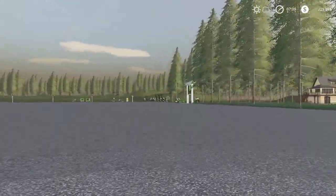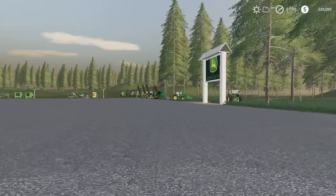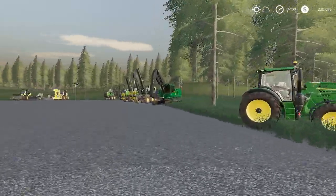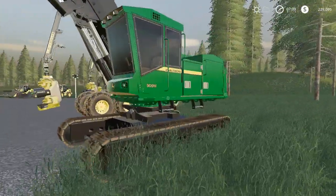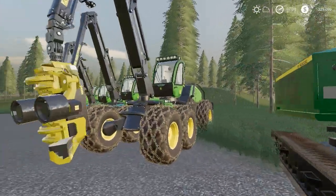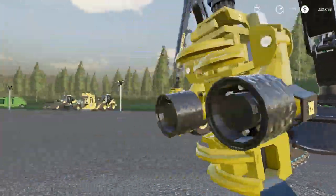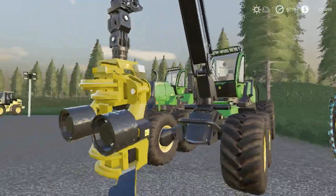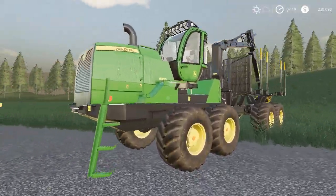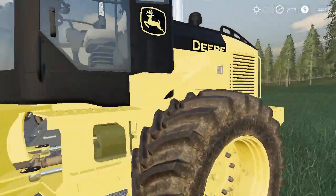Let's run over here and look at the forestry equipment. Master, did I do a walkthrough on the forestry equipment? We got the FDR John Deere, we got the in-game logging John Deere mod set — you can get it on the in-game mod hub. I did forget to buy the skidder; I just forgot to buy it.